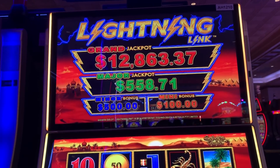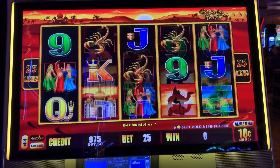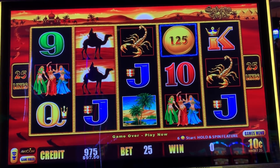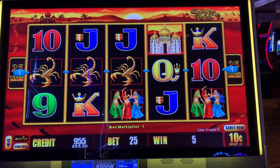We want some Lightning Link. We are going to try $100 on Sahara Gold, $10 cent denomination, $2.50 a spin. Camels are wild. We want six of these for that hold and spin feature and three of these for the free spins.